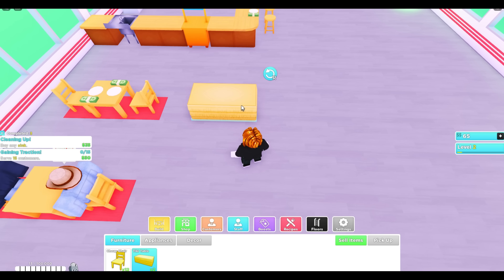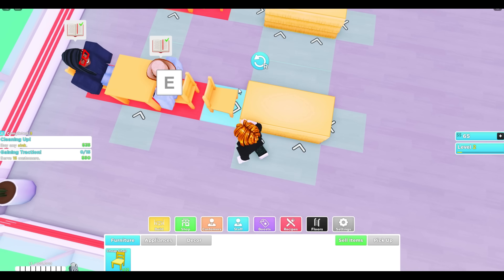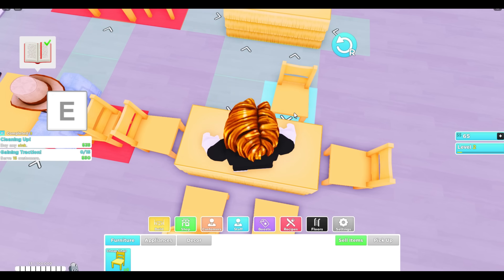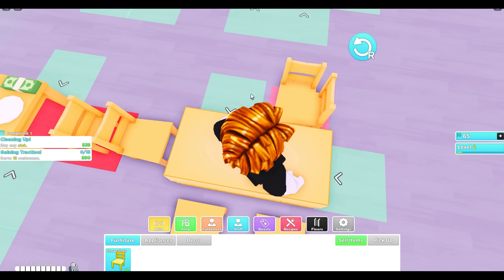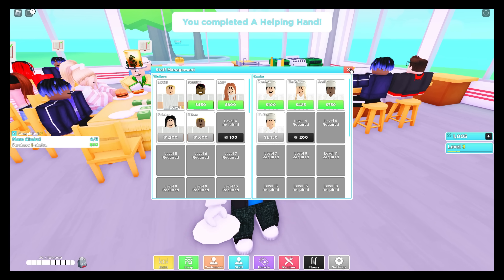Go to the build menu and select tiki table. Place your two tables right here. We get six chairs and arrange them like this — once you have this setup, you can get a bunch of customers. Now it's time to hire a waiter — just like that, we got one waiter.